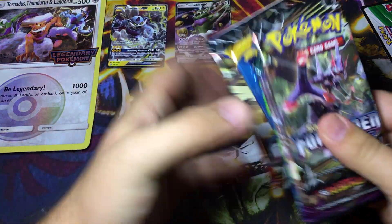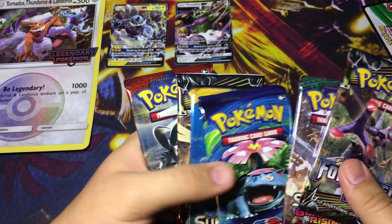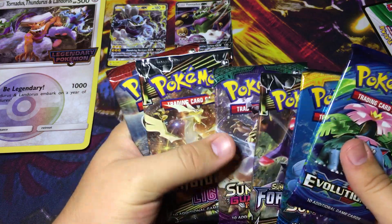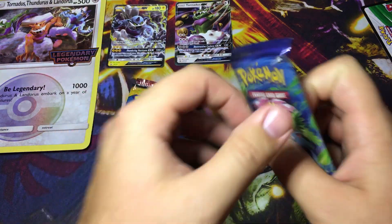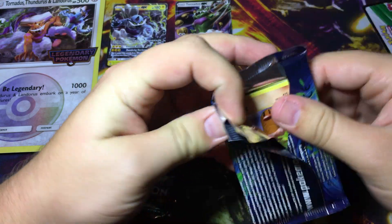Here we go. I like doing oldest to newest, so oldest is actually Evolutions, then Sun and Moon, Guardians Rising, Crimson Invasion, and two Forbidden Light. Cool, let's start with Evolutions - come on, Charizard!